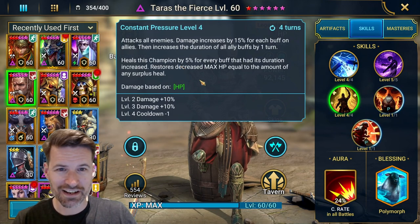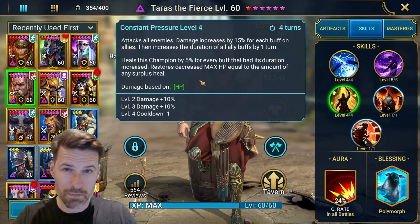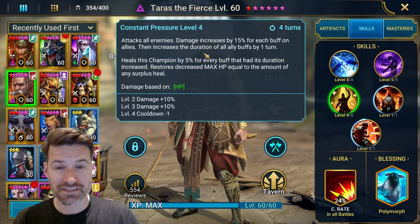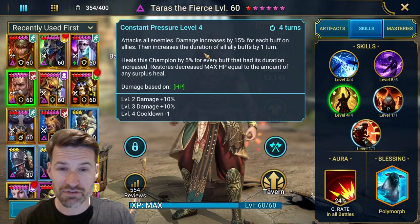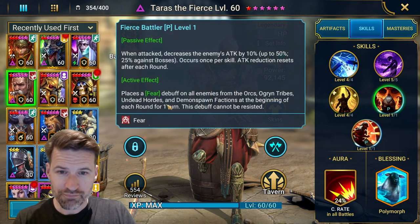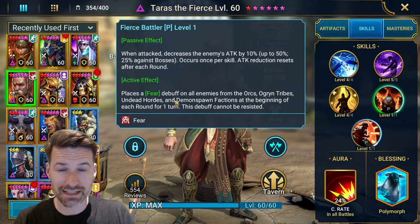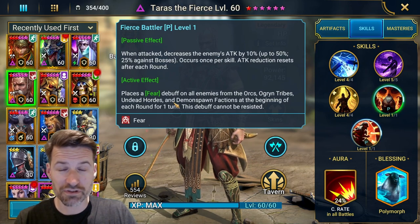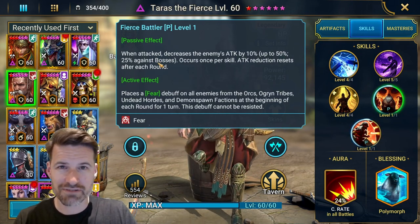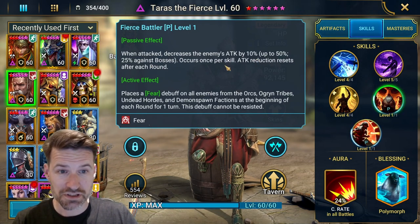His A3 is his big AOE — the animation is like the big power move from Kung Fu Hustle, a big fist. Big AOE, increases 15% for each buff on allies, so you want your Seraphines, your Duchess — anyone giving everyone lots of buffs. It works wonders. And it heals for every other buff. His passive — when attacked, decreases the enemy's attack by 10%, up to 50%, once per skill. And incoming damage from skills is reduced by 50%, so he just lasts forever. This does sometimes come a cropper when everyone's running the sheep, because he'll place the passive at the beginning and then turn into a sheep before the match has started. Annoying, but not the end of the world — the comps you run are generally nice and slow and tanky anyway.